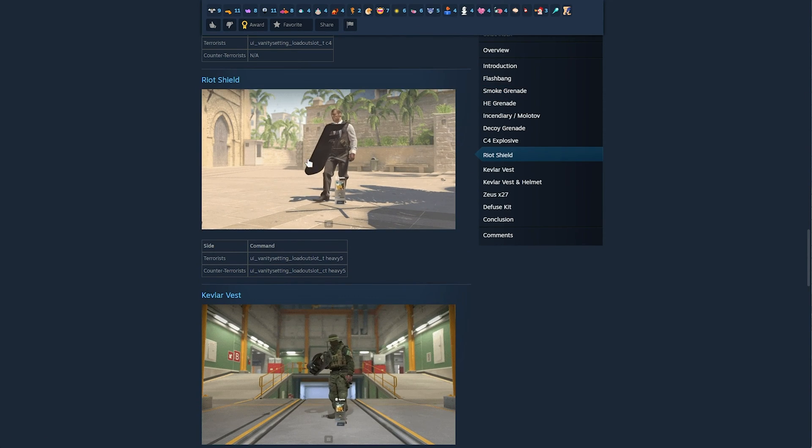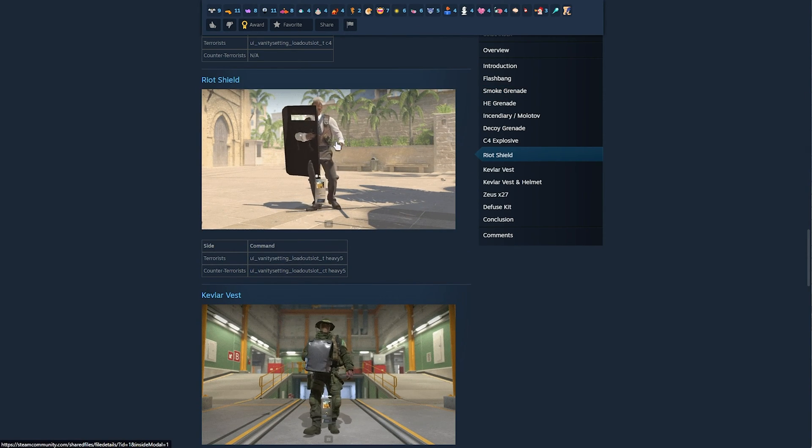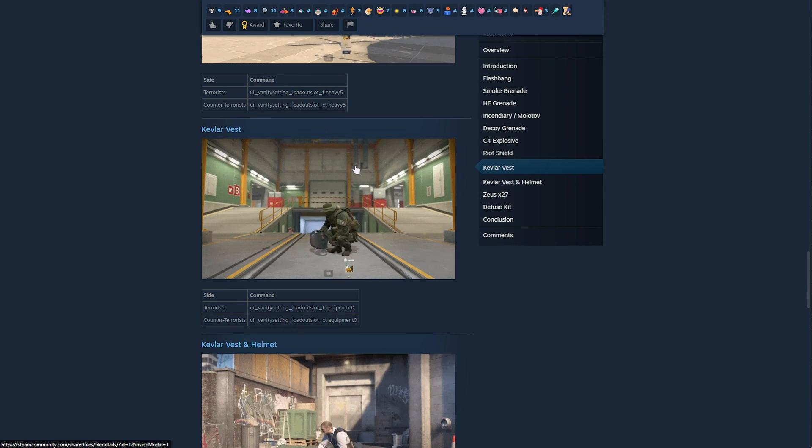The one that stands out the most is probably the riot shield, as it's just comedically sized and travels through you, and the Kevlar vest, as it's not too broken but it's still absolutely massive to be holding in-game.